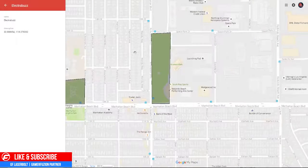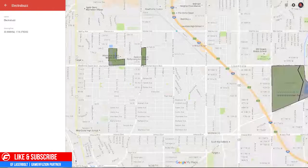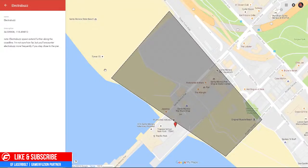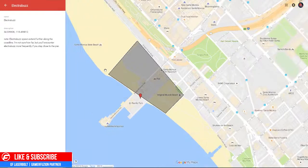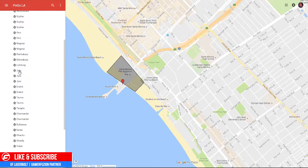Next up, we have Electabuzz. This one can be found in Manhattan Beach — very close to the Magmar location we just covered. The other Electabuzz location is by the Playland Arcade, which is really close to Santa Monica Beach. If you want to pick that one up, head over there by the pier and you should be able to encounter the Electabuzz.